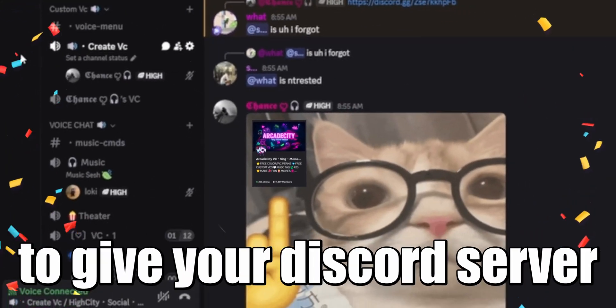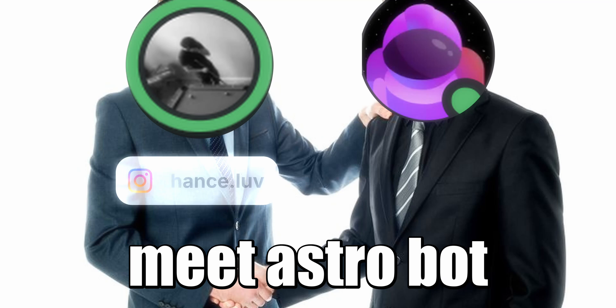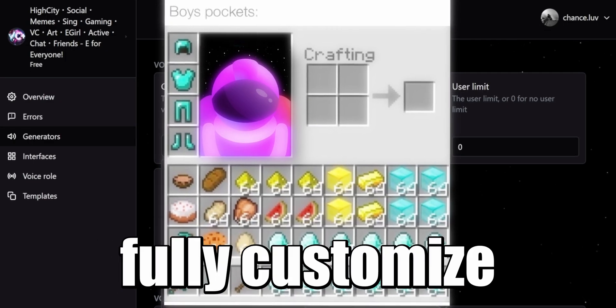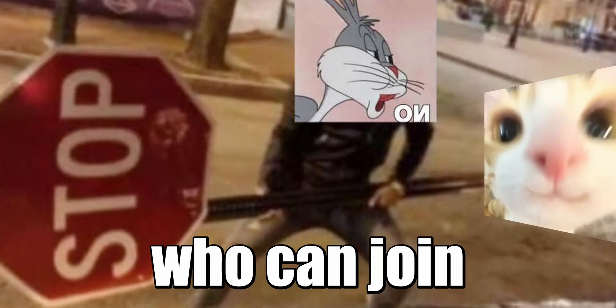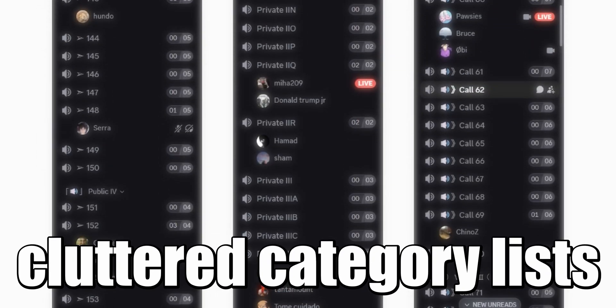This is hands-on the best way to give your Discord server temporary voice channels that auto-delete. Meet Astrobot. Astro lets you fully customize where your channels spawn, who can join, and even move members automatically. No more cluttered category lists.